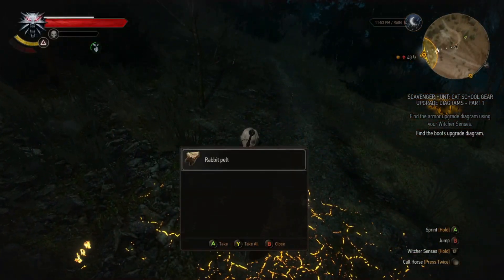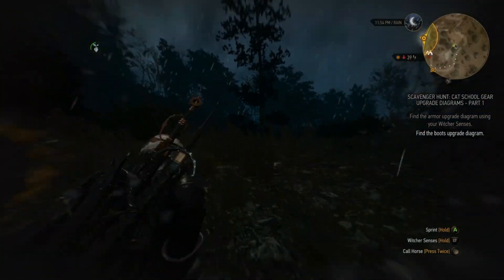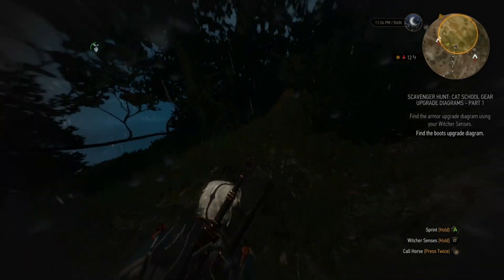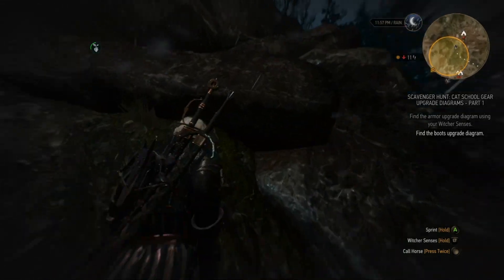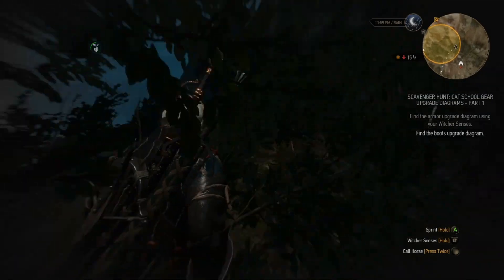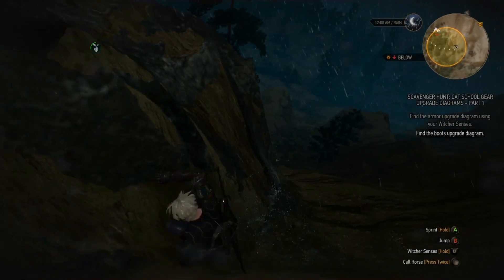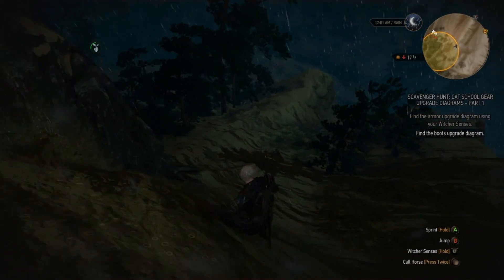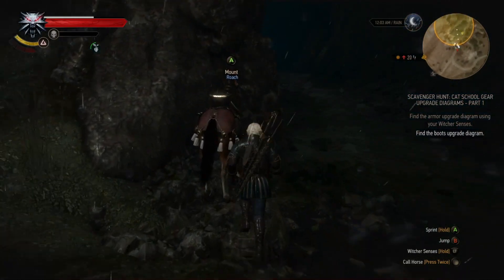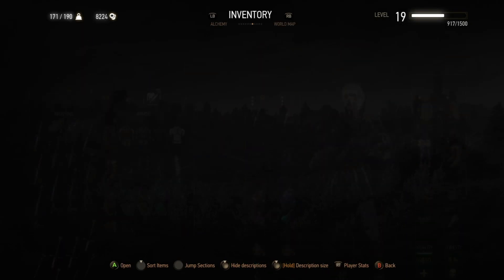I can loot it — rabbit pelt. That was kind of sad the way the rabbit just keeled over and died. All right, let me check one more time and then I'm just gonna get out of here. Check around here. There's no sign of a chest, so time to leave and not fall to my death. There we go. All right, where's Roach? Time to leave this place because I can't find it — I'm just not gonna do this quest then.